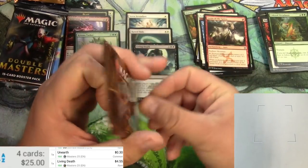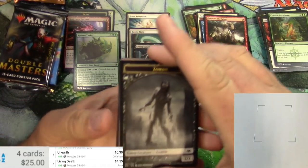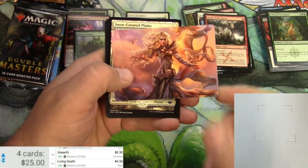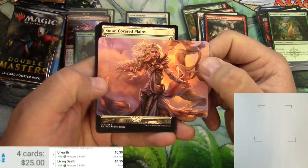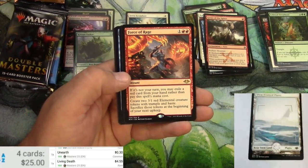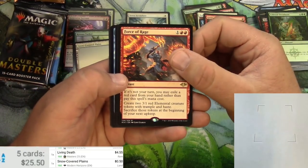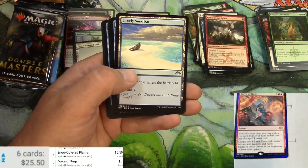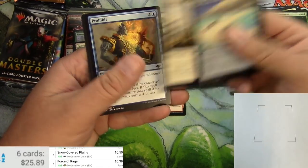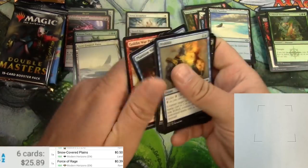Modern Horizons — not a Masters set, but I like to open it anyway, again to infuriate all of you who like to tell me it's not a Masters pack. Zombie token, Serra the Benevolent — beautiful art — Snow-Covered Plains, Force of Rage. The Snow-Covered Plains are getting reprinted again, so down to nothing there. Force of Rage is only 39 cents. Lonely Sandbar, Everdream, King of the Pride, Thornado, and a Phantom Ninja.